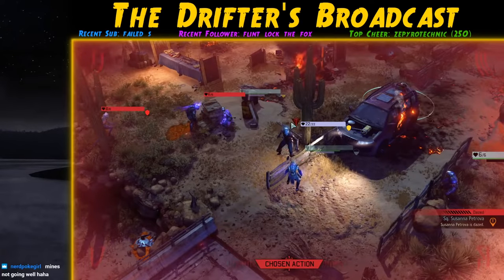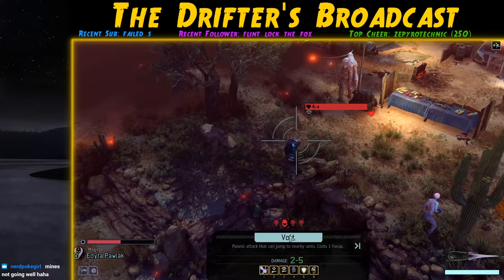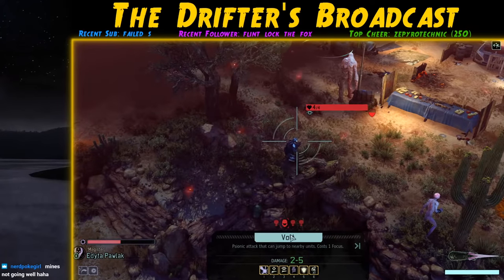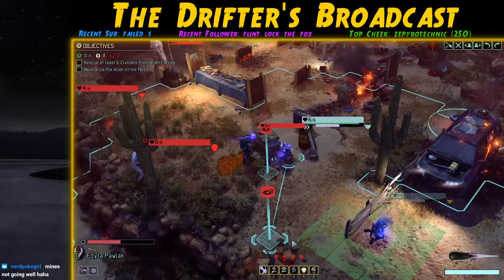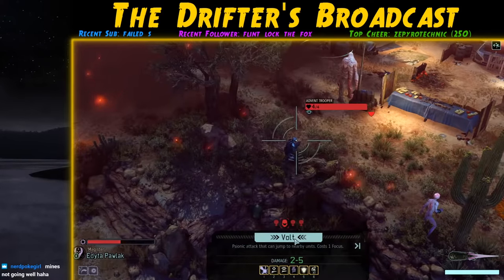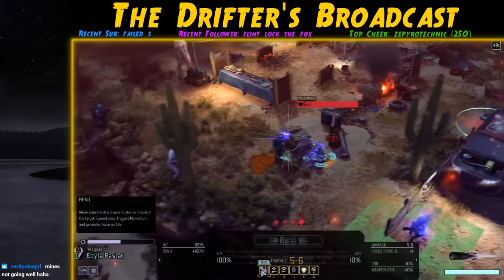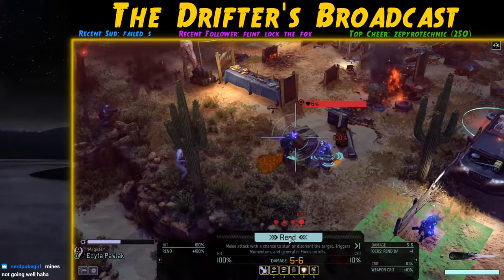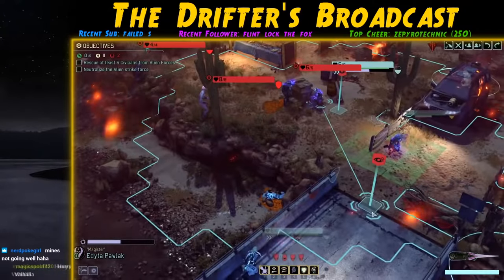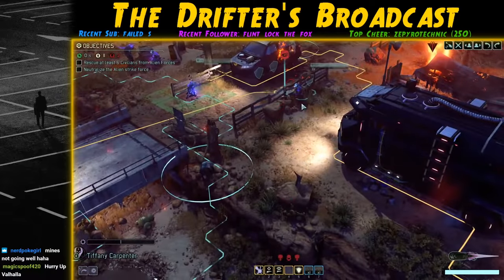We've avoided taking any damage — at least until the Assassin gets her turn and hits one of our lowest-level Templars, Petrova. She survives but she's dazed, and things went from seemingly good to completely terrible in seconds. The rest of the team is locked down by overwatch, we've got a zombie, and we've unveiled a Faceless — so there are now five active enemies, one of them being the Assassin.